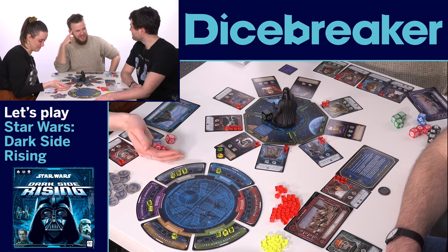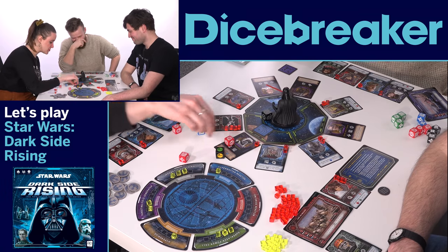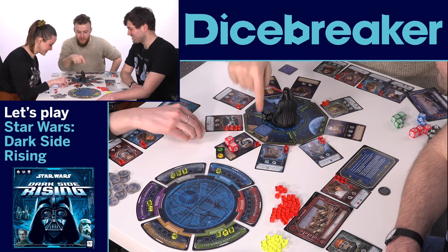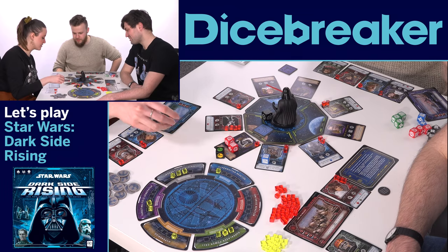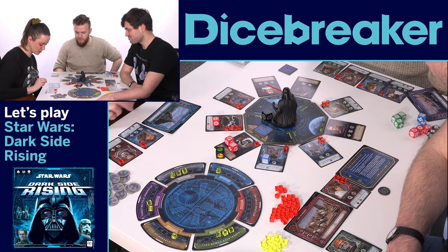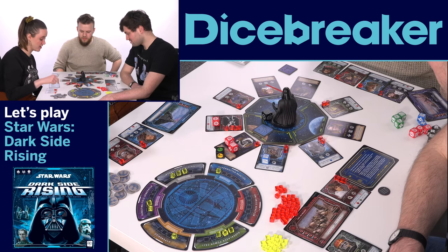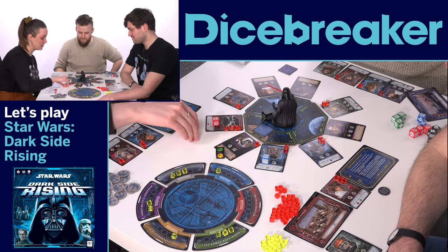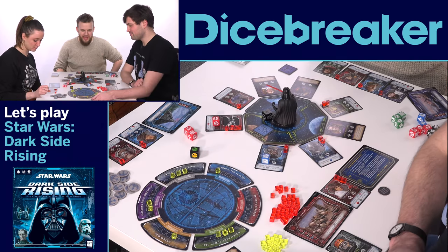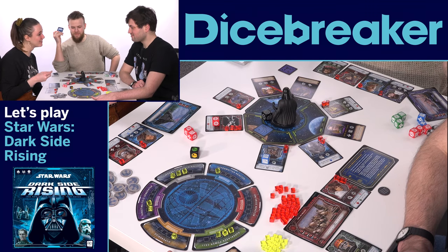Remove one counter from a Death Star component — but I can't use it this turn. So we could use it just before we're about to flip one. I can use Chopper to remove one damage from a rebel. If only Luke Skywalker was a vehicle — if only I could drive Luke Skywalker around. And we're one seventh of the way towards winning. You just damaged him. We're one fourteenth of the way towards winning.